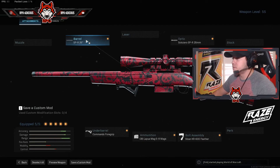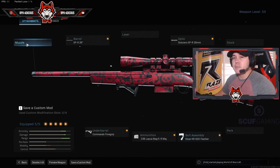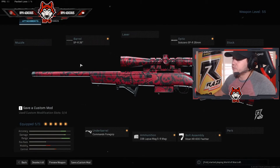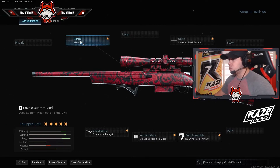So this first loadout is for bigger maps. If we're doing Ground War, we kick the bolt assembly and put on a Monolithic suppressor — just for the extra damage range. I use this class mostly for the bigger maps where I won't be rushing like crazy.